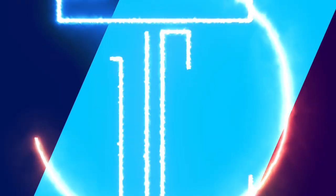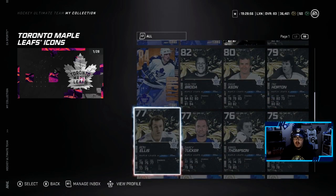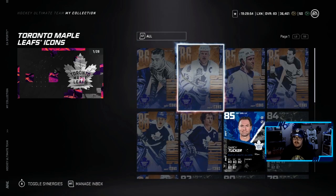Today we are doing an icon set. We are going to try to pull a player that I really, really want. You guys saw me get Darcy Tucker after doing the Leafs collection, you saw me get Mario Lemieux — big Mario, big fan of his card. Today we're going to try and pull a card that I think is going to be super OP and I might be a little biased towards it like the Tucker card. So today we're trying to pull none other than Mats Sundin.